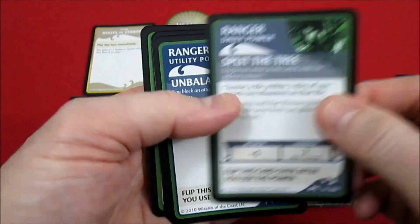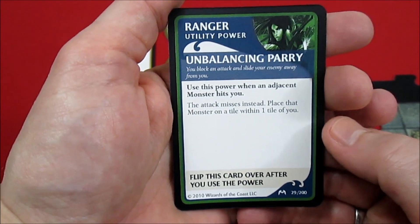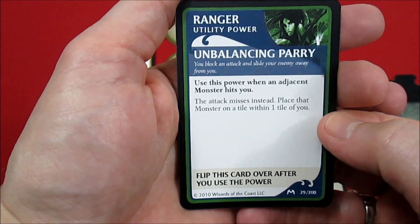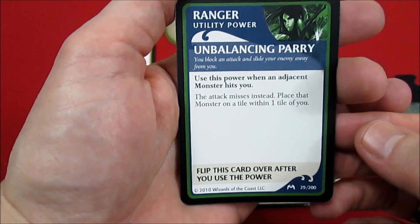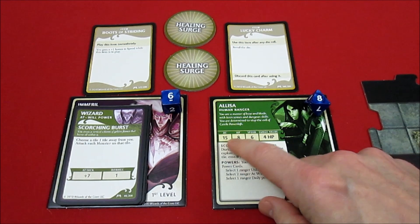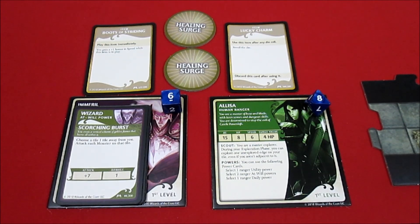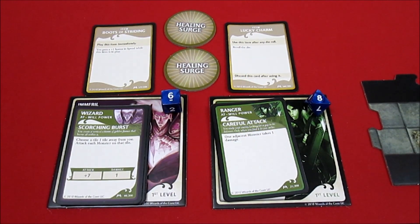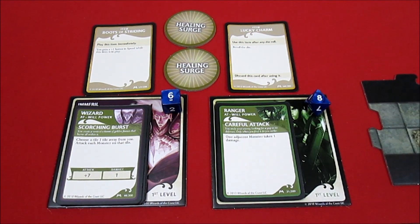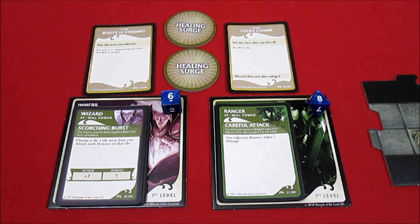She has Unbalancing Parry: when an adjacent monster hits you, the attack misses instead and you place that monster on a tile within one tile of you. This is a utility power and you flip it over when used. She has armor class 15, eight hit points, speed six, and a surge value of four hit points. At first level, if you roll a natural 20 while disarming a trap or attacking, you can spend five experience to level up by flipping the card to the second level side.